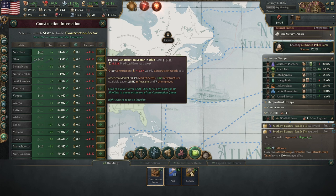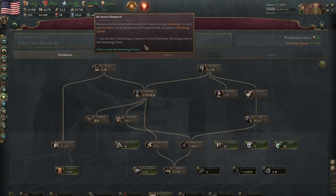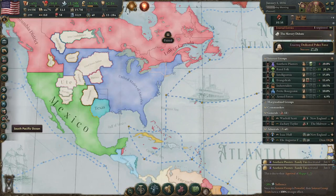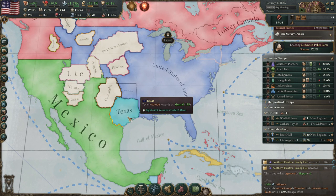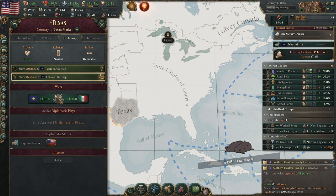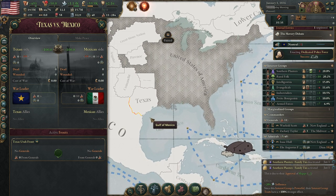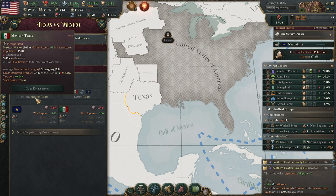Let's start building some construction sectors. We don't have that much labor in the United States — people need to migrate here. For technology, we have the Texan Statehood journal: when relations with Texas are greater than 20 and they are at peace, Texas will decide whether to accept US statehood. So we can get Texas for free if we increase our relations. The downside is they are currently at war with Mexico.